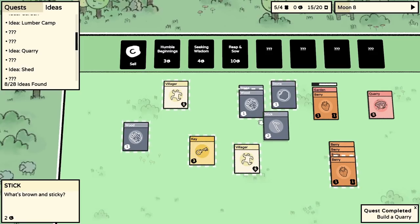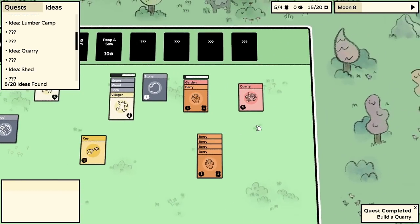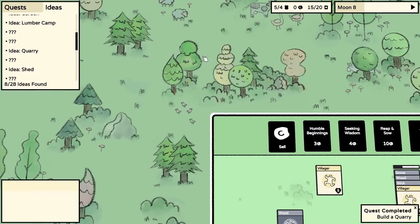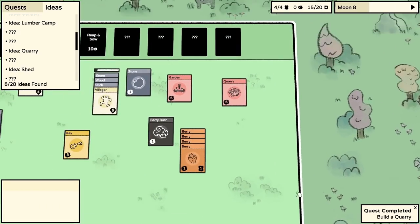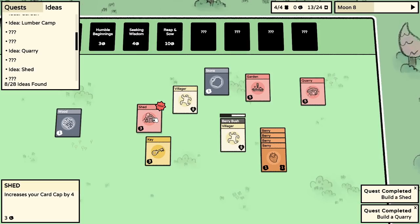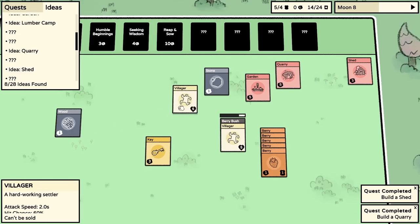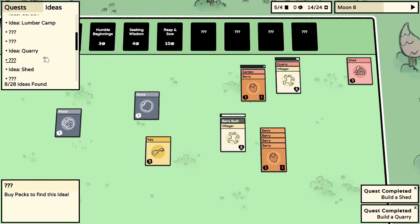The shed is done - it increased your card cap by four. So it doesn't actively do anything but we can now have a few more cards. Villager, go back into the quarry. Garden, take a berry and grow another berry bush. We need to save up enough cards for Reap and Sow - save a big pile of money for that card pack. That might mean we just spend a lot of time in the quarry and garden.